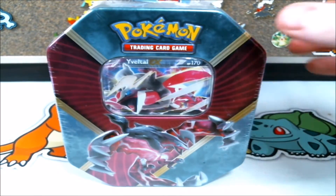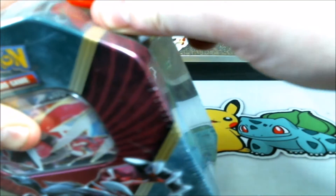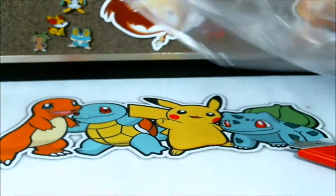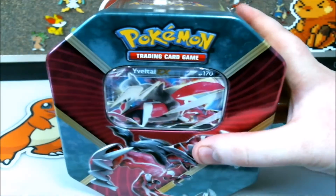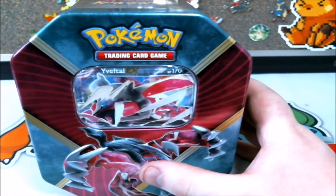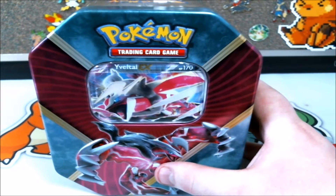Anyway, we're going to crack this guy right open because I have showcased what the tins look like. So far, these tins have actually been a lot better for me this time around than they were when the Mewtwo, Gyarados, and Machamp tins came out. I think they've upped the pull rates — I'm not 100% sure. We're going to find out in today's episode.